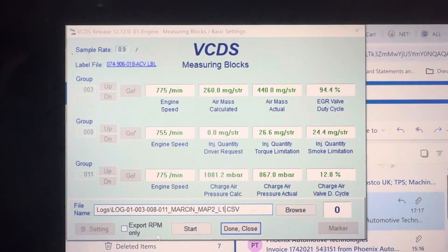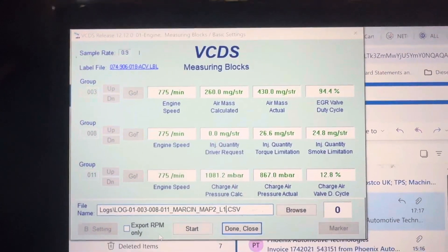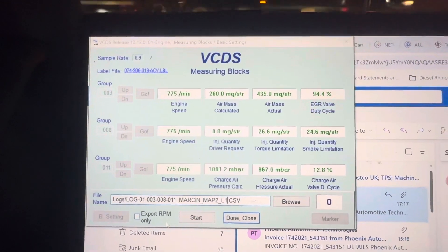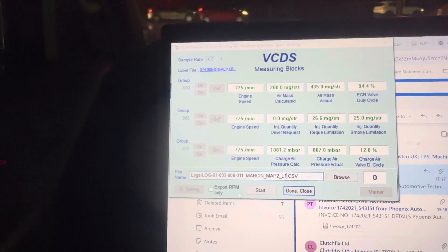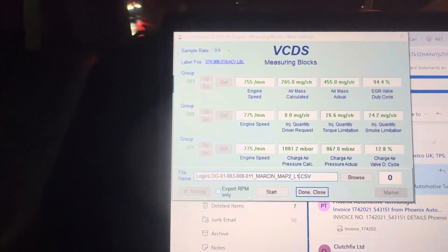We achieved this by taking logs, adjusting the map, and increasing preload on the actuator, which was badly adjusted by the previous tuning company. In addition, some of the data blocks in the ECU were not adjusted accordingly for the map. We're on our second map, first log, and we'll see how much further difference we've made.